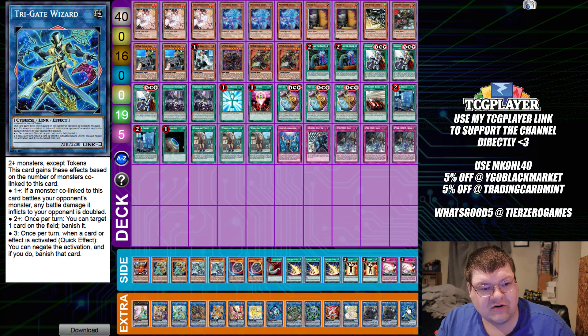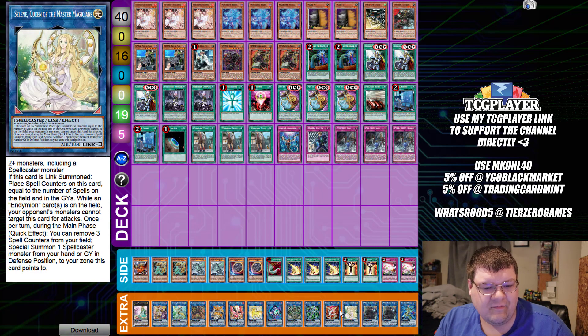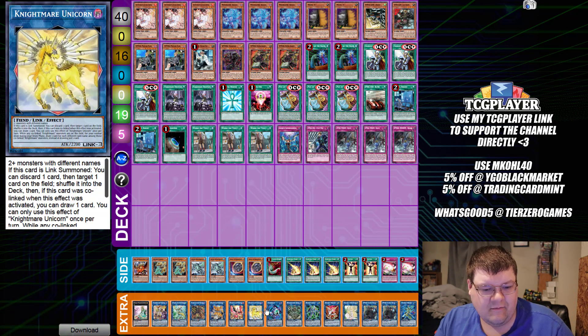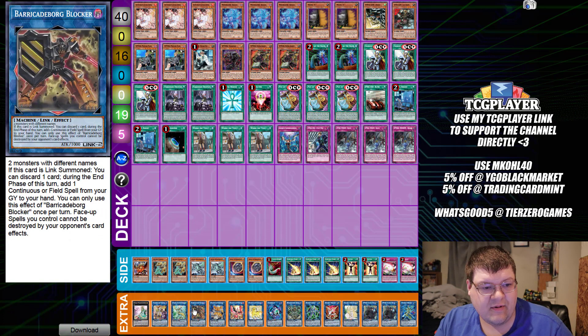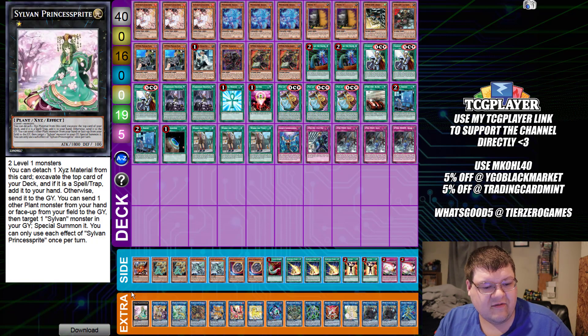Down here in the Extra Deck we have one Tribate Gate — this is the only deck that can still do the U-Link on the opponent and it is very interesting. Two copies of Double Helix, one copy of Selene, one Security Dragon, one Secure Gardener, one Relinquished Anima, one Lilinkaribo, one Unicorn, one Phoenix, one Cerberus, one Barricade Borg Blocker, one Apollosa, one Access Code, and one Princess Sprite.